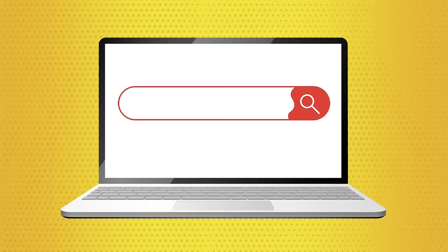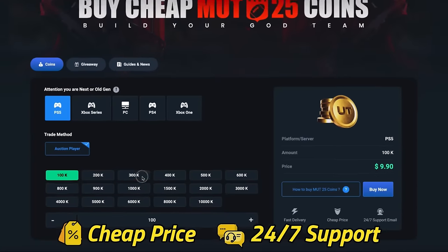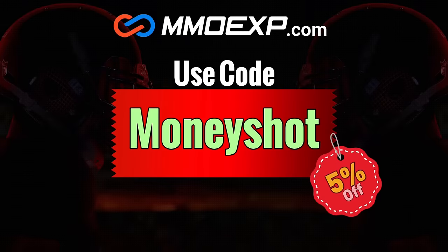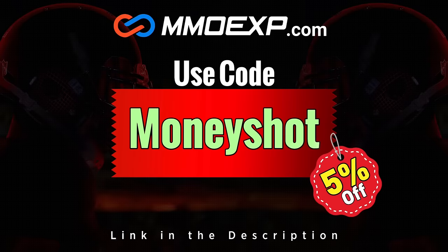If you guys are looking for fast, cheap, reliable Mut coins, check out my sponsor at MMOXP.com and use discount code MONEYSHOT to get 5% off your order. Link in the description below. The champ is here!